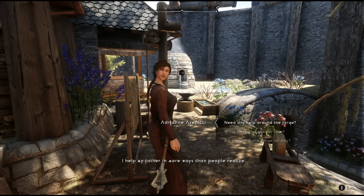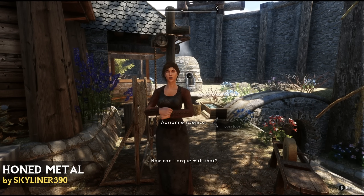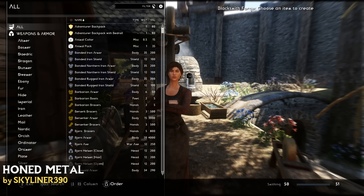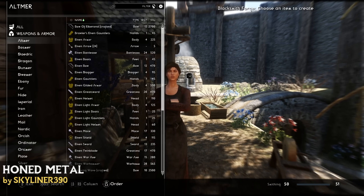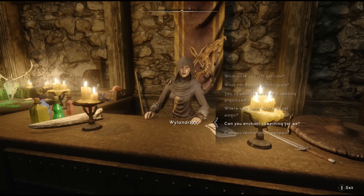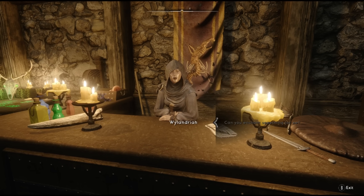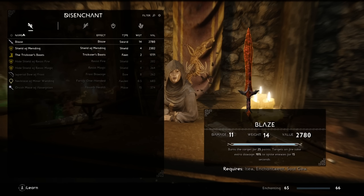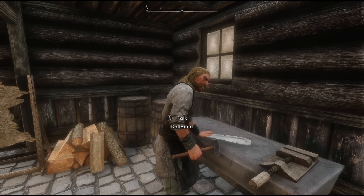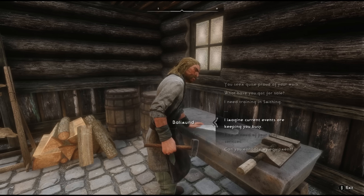The last immersion mod is called Honed Metal. This mod allows you to utilise blacksmiths and city mages to craft and upgrade equipment for you — the blacksmith can craft or temper weapons and armour, while a mage can enchant items. What's great about this mod, especially in the early game, is you gain access to better quality and more varied enchantments than you would normally have by yourself. It really just makes sense and feels natural within the world of Skyrim.